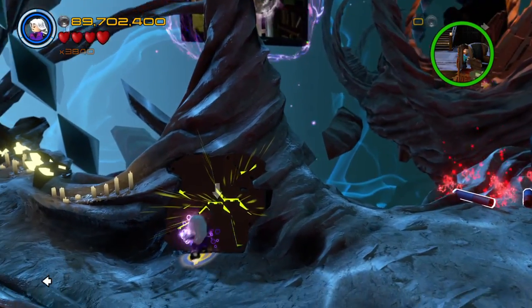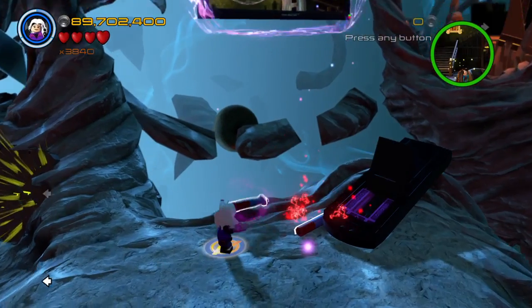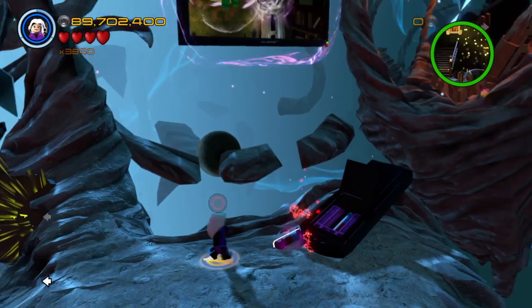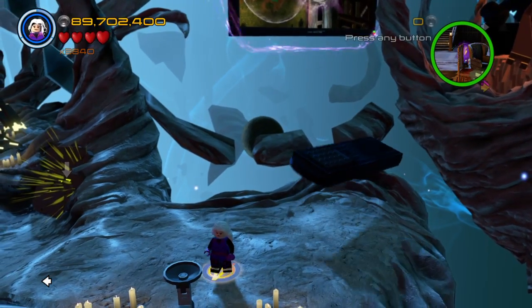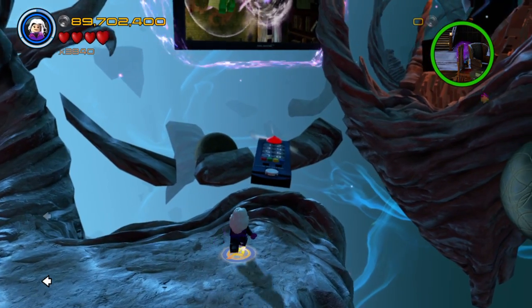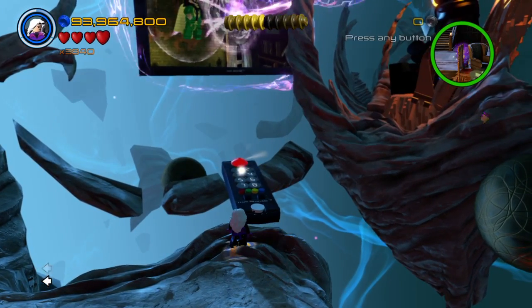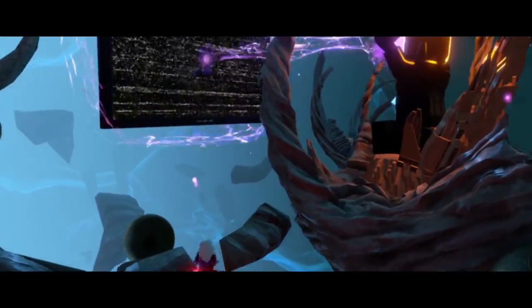Also this - we don't have super strength. I'm gonna put these batteries in this remote, because probably what we gotta do to go forward here. There's a remote control in the Dark Dimension - why the hell not? And also there's no 9 or 0, so it's a flawed remote.